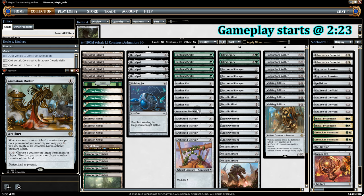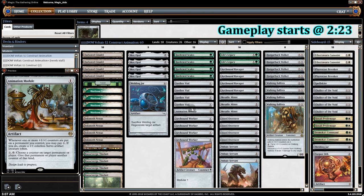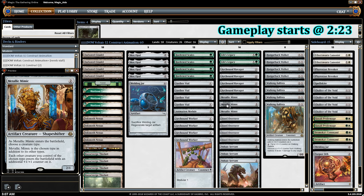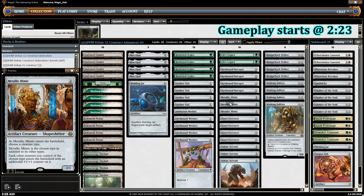A lot of you guys recommended Animation Module: whenever a +1/+1 counter gets placed on a creature, we can pay one mana and make a Servo token. This works well in our deck because with Vial we tend to have a lot of unused mana. It also works exceptionally well with Metallic Mimic — there's a near-infinite combo you can do, because with Mimic naming Servos, when Module triggers a Servo comes into play, gets a +1/+1 counter from Mimic, which triggers Module again, and it keeps going until we run out of mana.